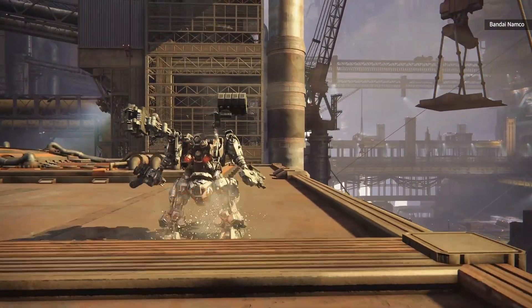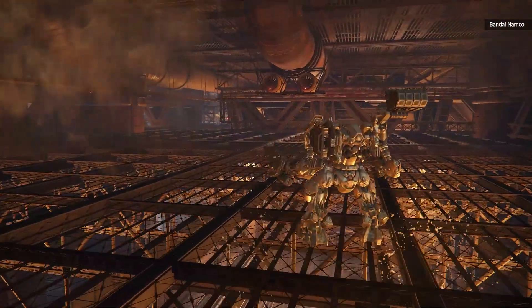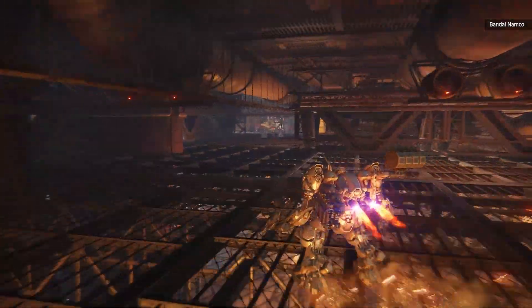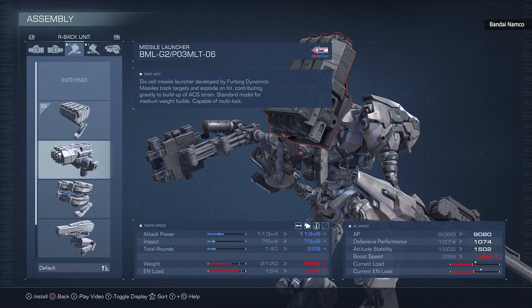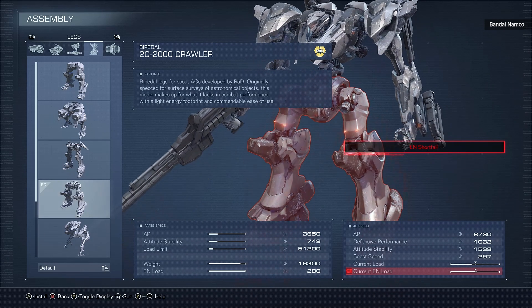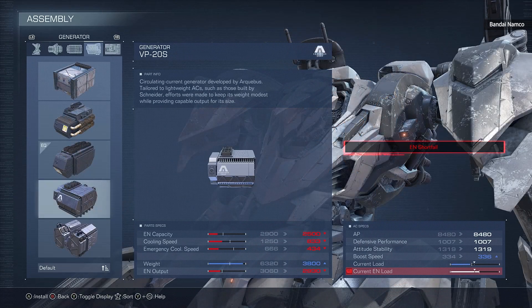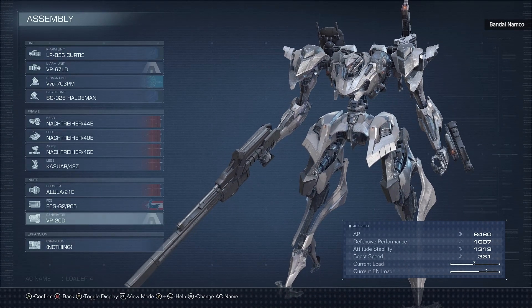At the heart of Armored Core 6, like all the other Armored Core games, your mech loadout takes priority. Alongside components for speed and power output, you'll be able to select up to four weapons — one on each arm and two on the back. These weapons include multi-lock missiles, laser sabers — of course it's a mech — as well as rifles and machine guns and pretty much anything you can imagine a giant robot firing at another giant robot.